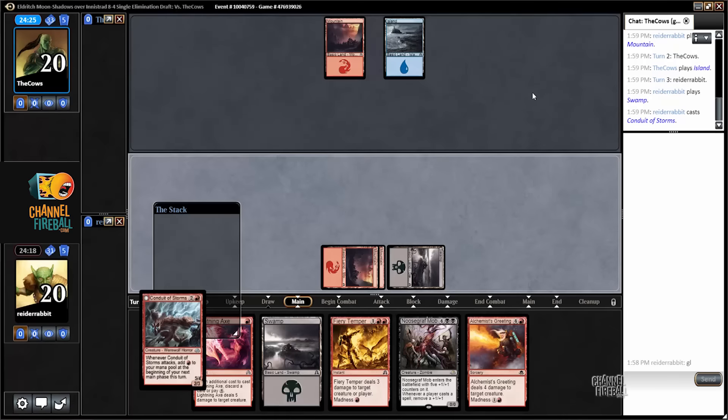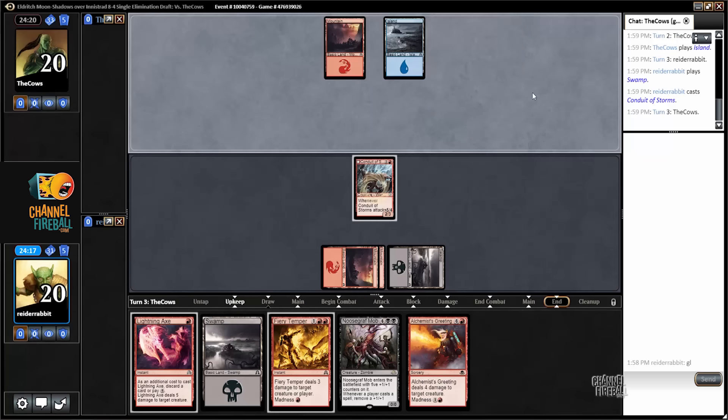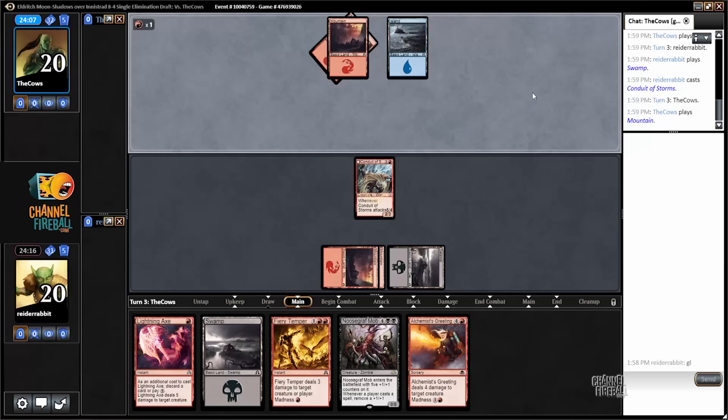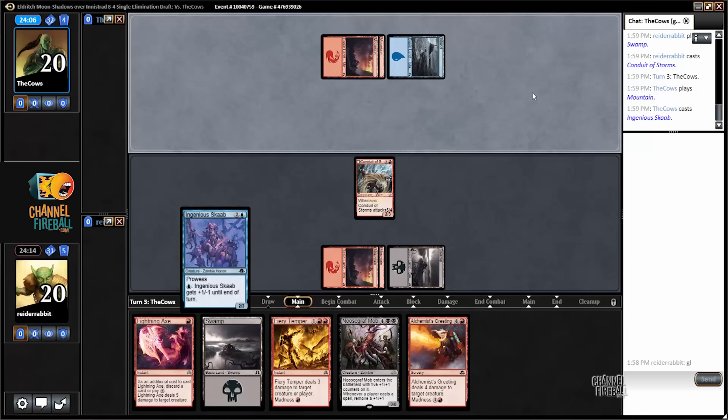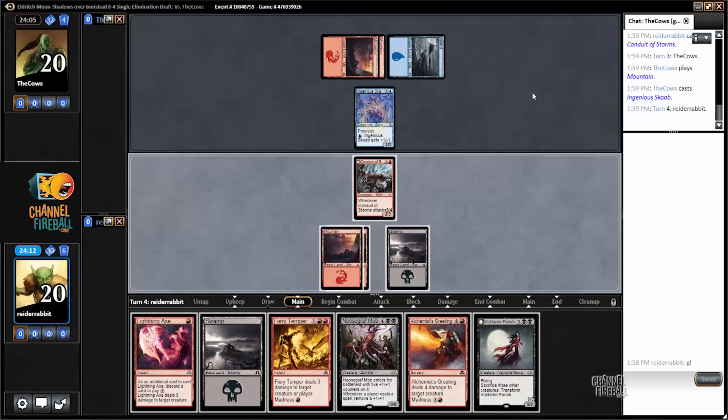Blue-red — one of my favorite archetypes. Blue and red both seem to be relatively open at the table, so I could certainly see this player having a good deck. I think the card quality was pretty high in this draft. My first round opponent's deck was quite good, and my deck's quite good. So I can either fiery temper that for two damage, or I can just ignore it and attack post-combat to transform.